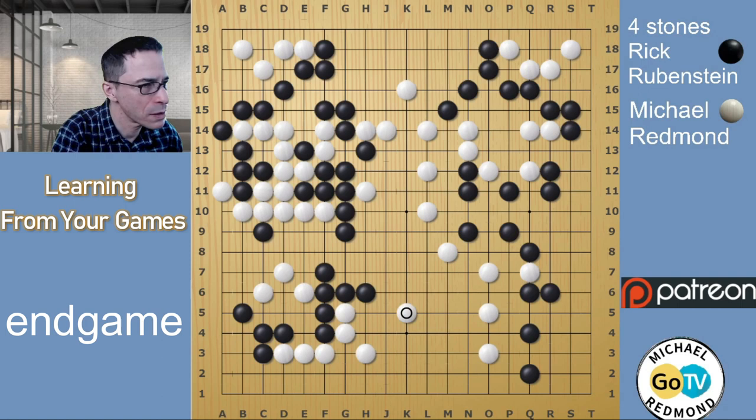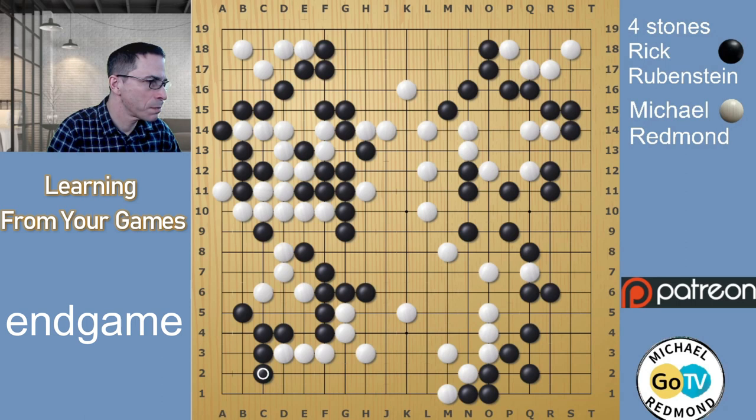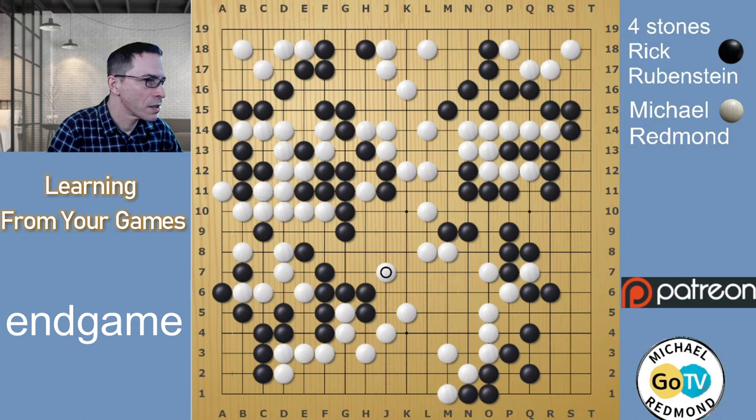White starts to surround the lower side, and Black immediately plays this endgame — a big endgame move, well timed. Here Black is just making sure that the corner is alive — another worthwhile move — and pushing this White group around a bit. Black is playing a very safe move here. This is where the territory is gradually getting closer, but I don't really blame the computer for giving Black close to 100% winning percentage, because Black does have a safe lead. Let's just go through the final stages of the game and look at the decisive point where it got turned around.